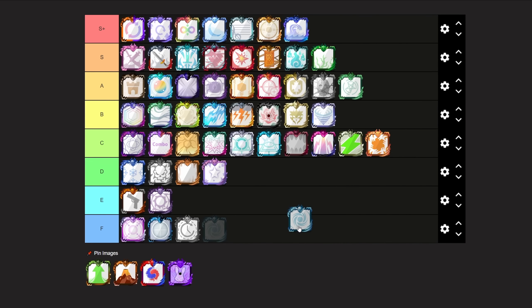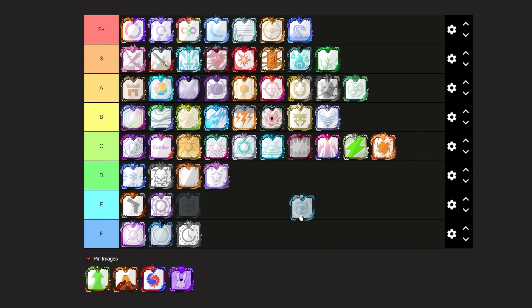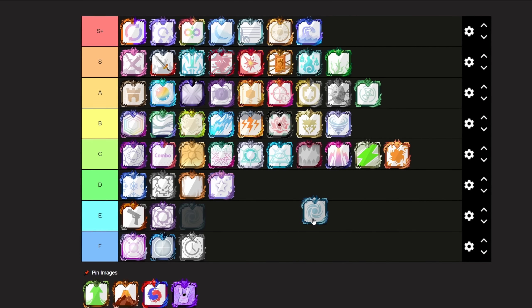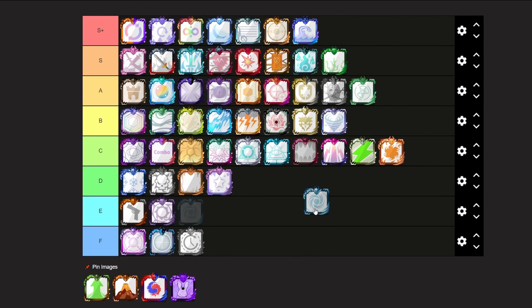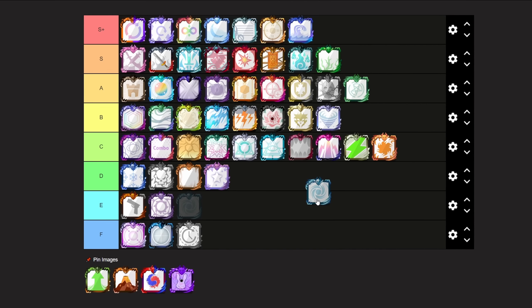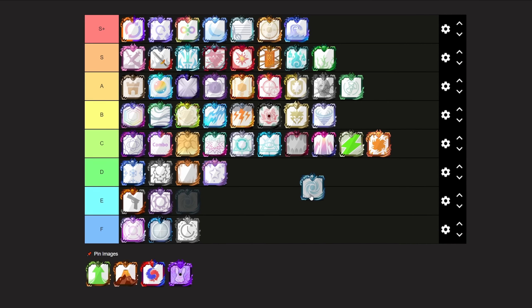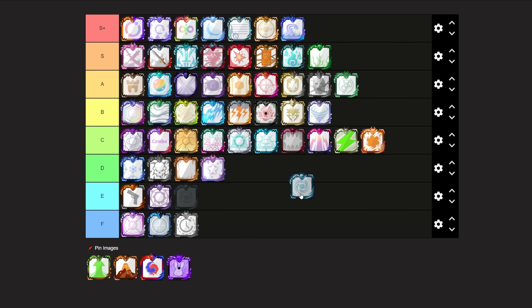Next up we have Typhoon Dice. I think Typhoon Dice is a pretty alright dice, but I don't really think you can use it very well anymore. Typhoon Dice is usable, but I personally don't really like it and I think there are better options than Typhoon Dice specifically. From what I know it can be used with a few different decks, such as Devil Sword as an example, but I do still think there are better options. I'm unfortunately going to be putting this dice at a D tier.